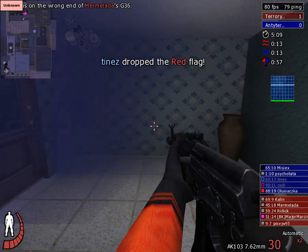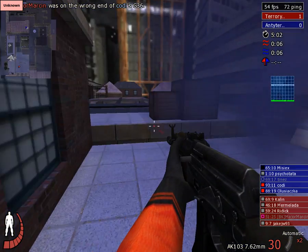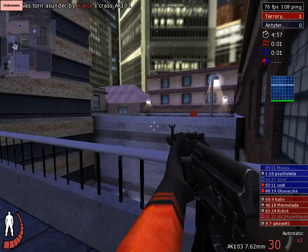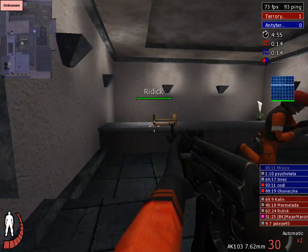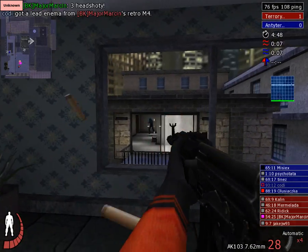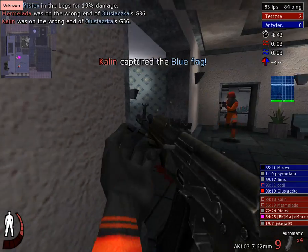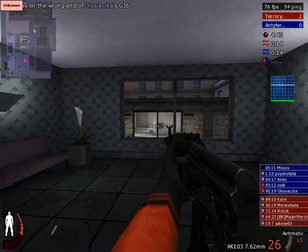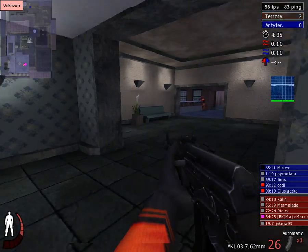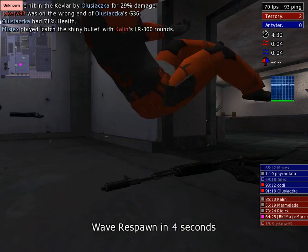Put a kevlar vest on — it gives you more protection. Oh Jesus, that doesn't look too good does it. Yeah, when you don't have the goggles on you seem to get — I think it's easier to see the laser pointer. What the hell? That's such a pee take.